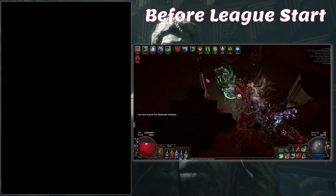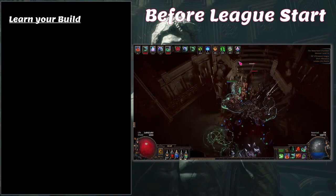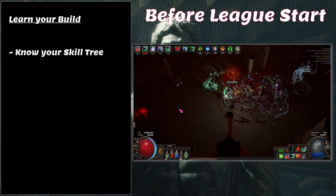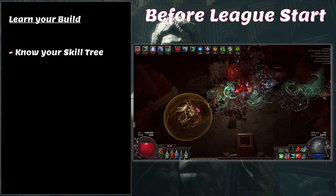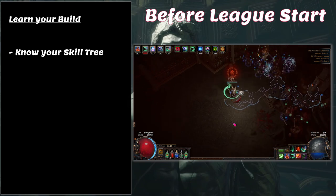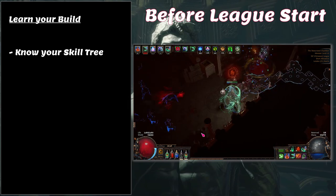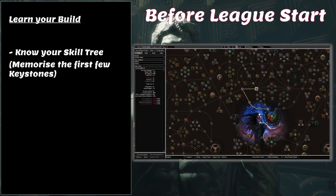The example we're going through is a simple summon skeleton build. The first thing would be to know the skill tree, or at least the first few passives you need to pick up. Being able to allocate skills from memory saves a huge amount of time versus constantly checking a build guide. Try to memorize at least the first 30 points. For this minion build, I path to Arcanist Dominion, then Enduring Bond, then Discipline and Training.